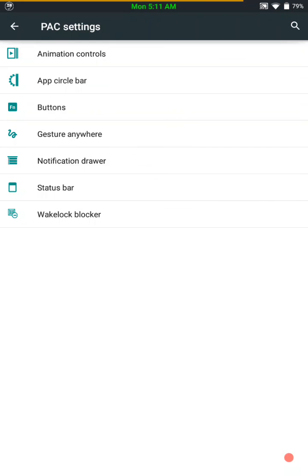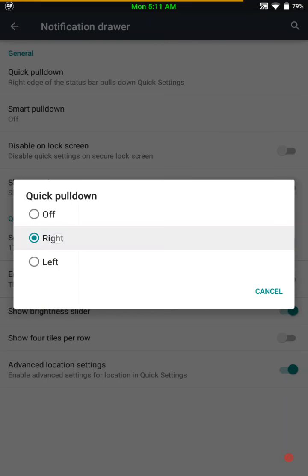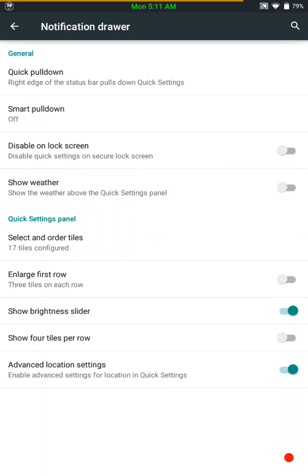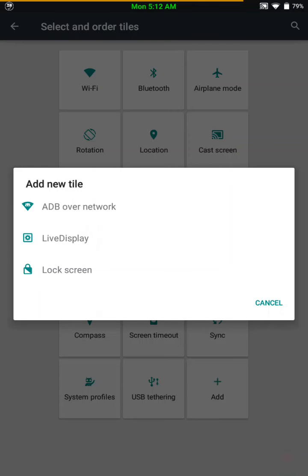And the notification drawer — this is where you would set up your quick toggles. I always set it up for the right so that if I just pull down on the right hand side you don't have to pull down twice. Here's where you would set up your toggles; I've already got quite a few of the ones I use the most. I did try to use screen record — it seemed like it was working, but when I tried to play it back it just didn't work.